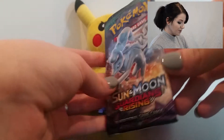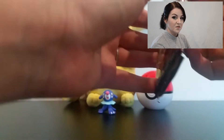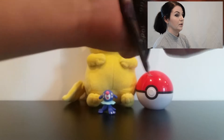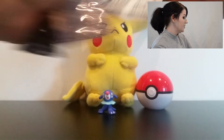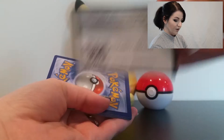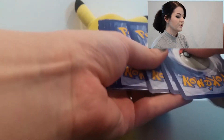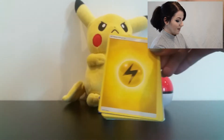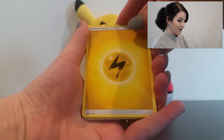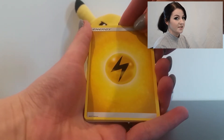I've actually not opened any of the Sun and Moon before, so I really don't know what to expect apart from what I've seen in other people's videos. I know there's a golden leaf energy and that sort of thing, so pretty swanky. We've got the code card there for you — the code is 1234, and yes, I am right!